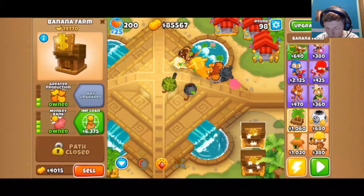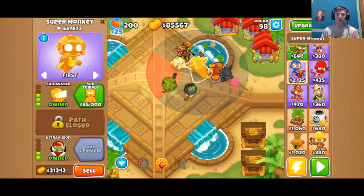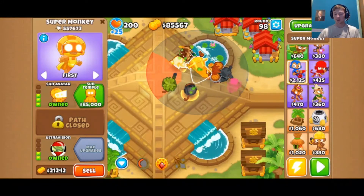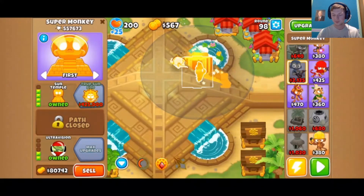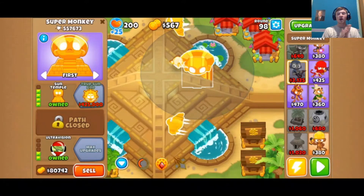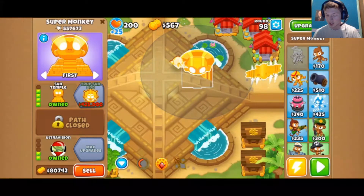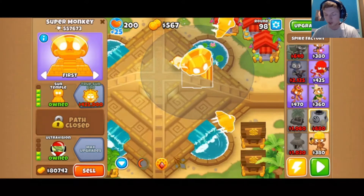As long as we've done everything correctly we should be able to upgrade to the Sun Temple — that took forever, we're already on round 98. Let's click right here. 'The temple demands sacrifice — all nearby towers will be destroyed, enhancing the temple's incredible power in different ways.' Now the sacrifices begin all over again. We need 50,000 in primary, 50,000 in military, 50,000 in magic, and now 50,000 in support as well.